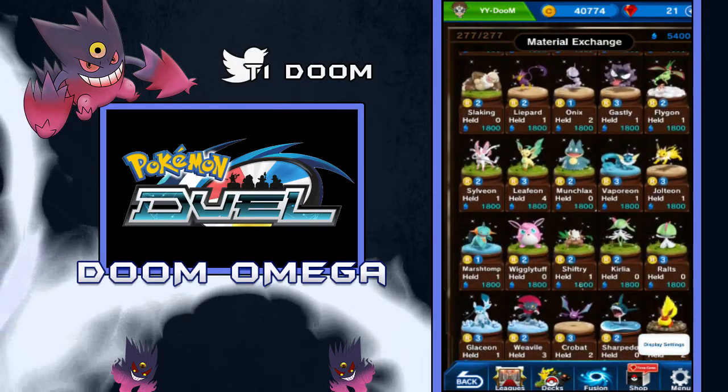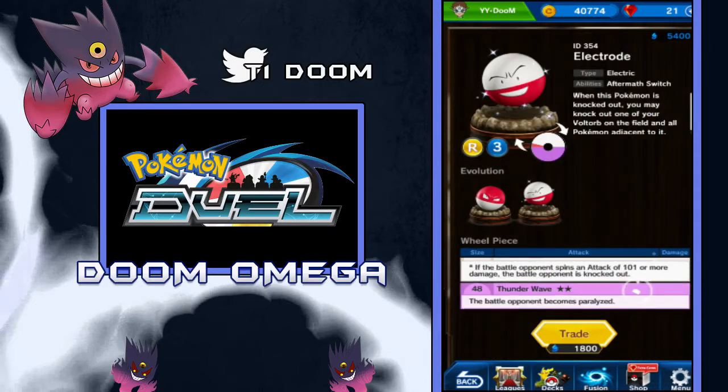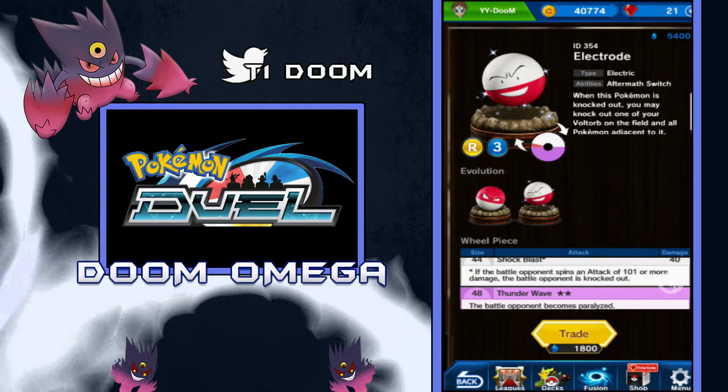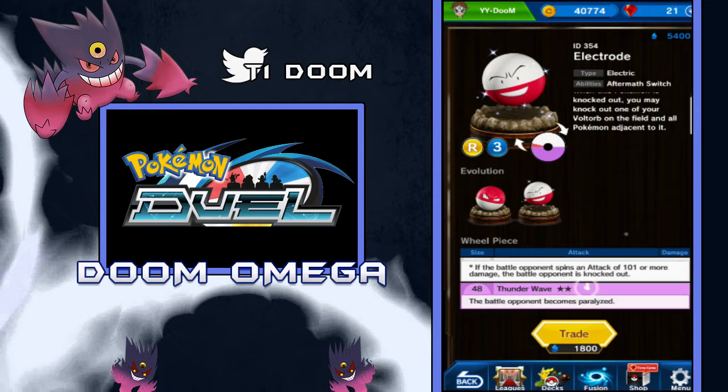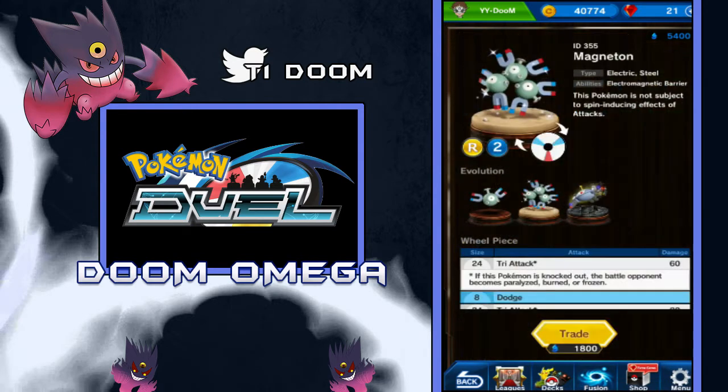Let's go down to the wheels. Honestly, Electrode seems like a pretty decent Pokemon — it's kind of like a meta counter. It's gonna counter most of the Swords of Justice with the ability Shock Blast: if the opponent spins an attack that is 101 or more, the battle opponent is knocked out also. That's a pretty cool ability. The ability Aftermath Switch is like — if your Pokemon gets knocked out, you may knock out one of your Voltorb on the field, and all the Pokemon adjacent to it. So if you have a Voltorb on the field and there's someone next to it, you can also knock them out too. That could be an interesting deck, maybe in a room match or something. It's a pretty cool Pokemon.